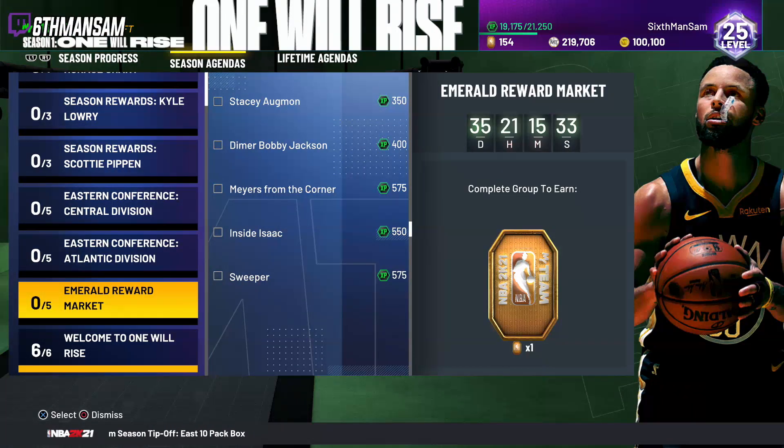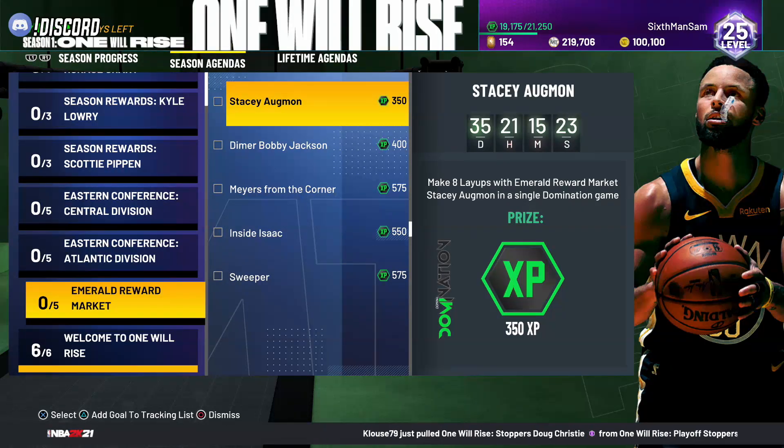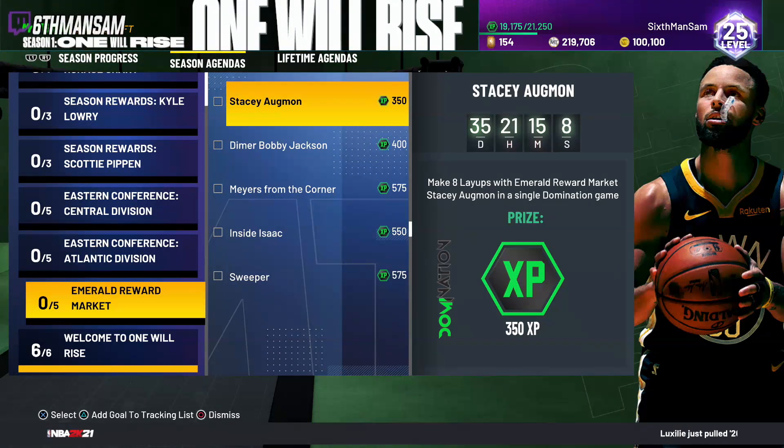Going down to the Emerald reward market — starting off you get 350 XP for getting eight layups with Stacey Augmon in a single domination game. If you're grinding domination anyway, just go for layups, call one of those cut-to-the-hoop plays, and that's super easy. Stacey Augmon only costs three tokens in the token market, so very accessible.